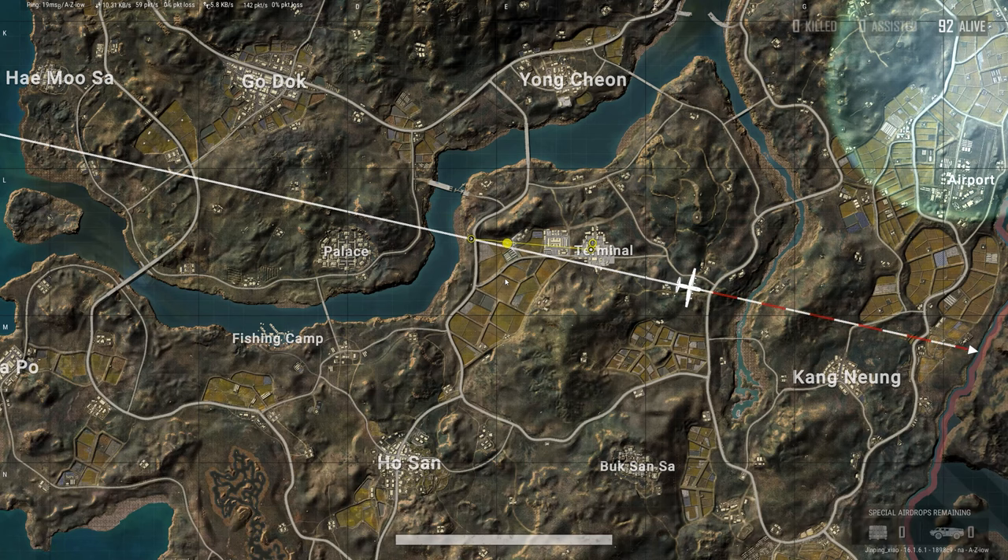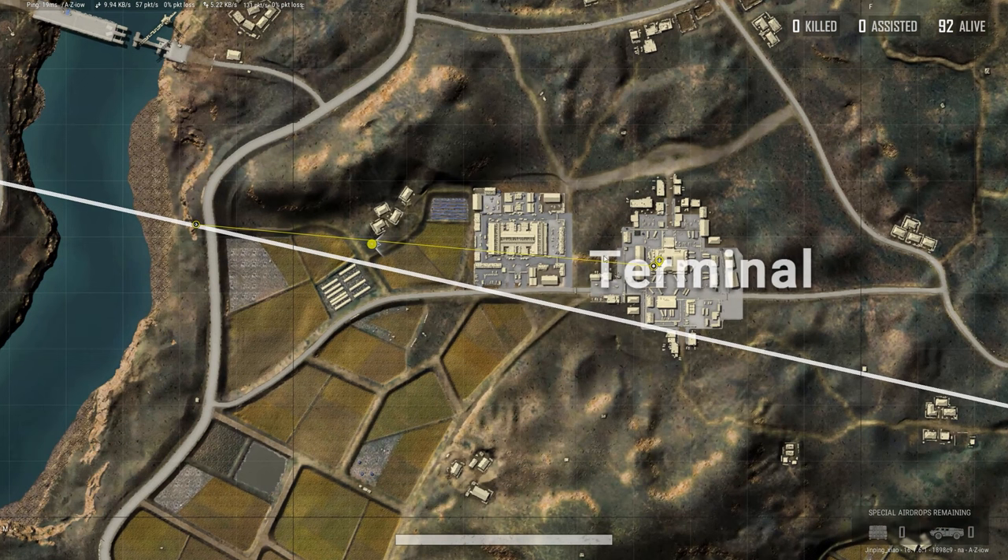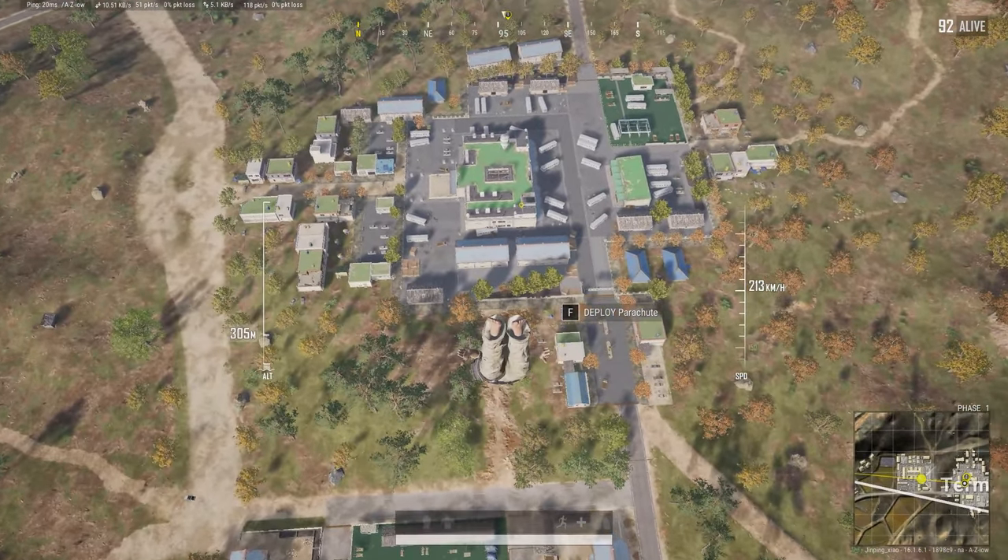What you're looking to do is be about 110 to 120 meters away from what you're trying to land on, and still have enough time to dive to hit about 230 kilometers an hour, to be as low as possible.